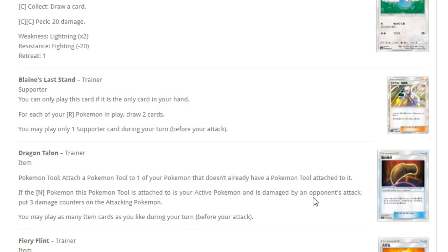First trainer card of the set is Blaine's Last Stand — you can only play this card if it's the only card in your hand. For each of your fire Pokemon in play, draw two cards. In a fire deck that plays down its hand, I can definitely see Blaine's Last Stand and Victini seeing play. But standard currently lacks the necessary strong fire attacker or fire synergy for these cards to be super viable. In expanded, it seems pretty decent.